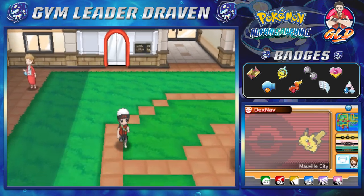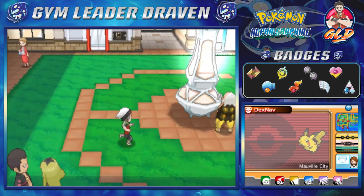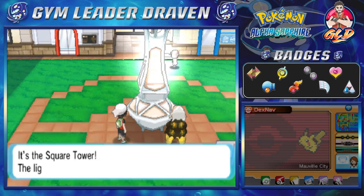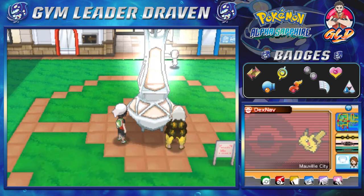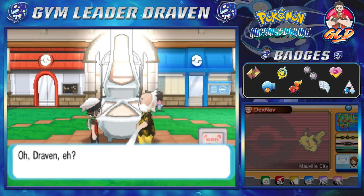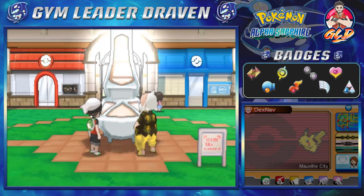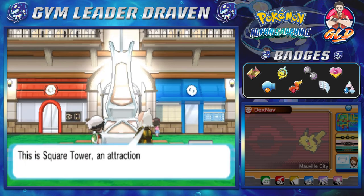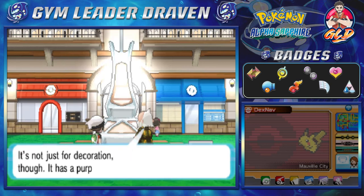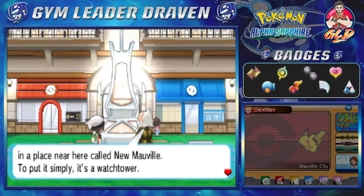Now, after the whole Cave of Origin event, you can see the light right here is super bright — the light is shining brightly. The gym leader of this city is going to be just looking on, and he's going to be like, 'Oh, Draven, you're here just in time. Take a look at this. This is Square Tower, an attraction here in Mauville City. It's not just for decoration — it has a purpose. It's monitoring how things are going in a place near here called New Mauville. It's a watchtower.'